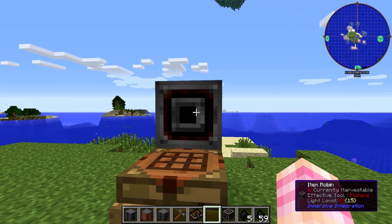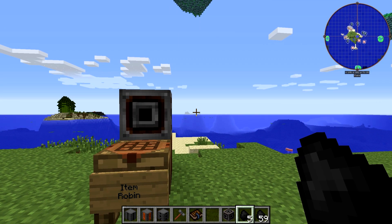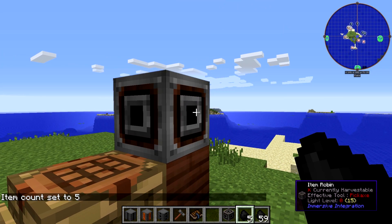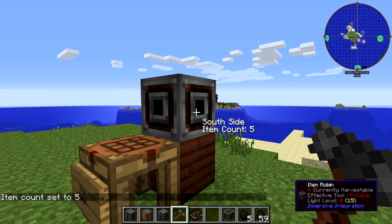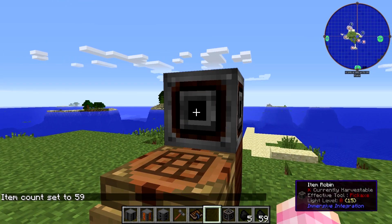The way you set the item count is to hold an item in your hand and right-click on one of the sides. It says 'item count set to five' because I had five coal in my hand when I right-clicked. I could also set the item count to 59 — item count 59.